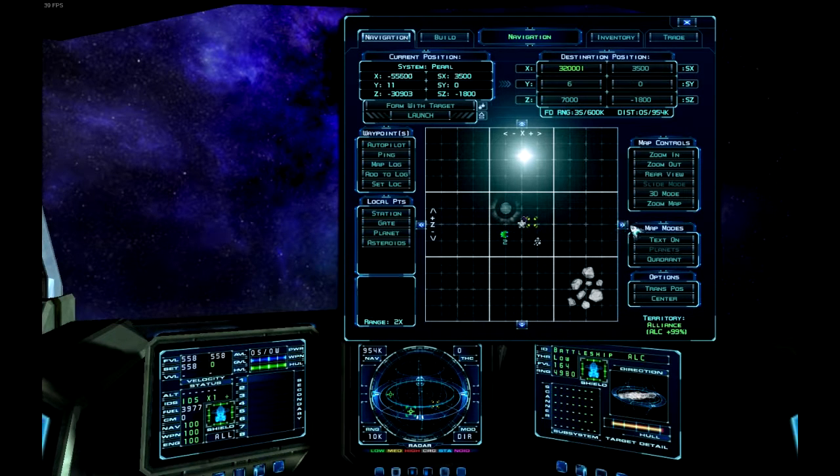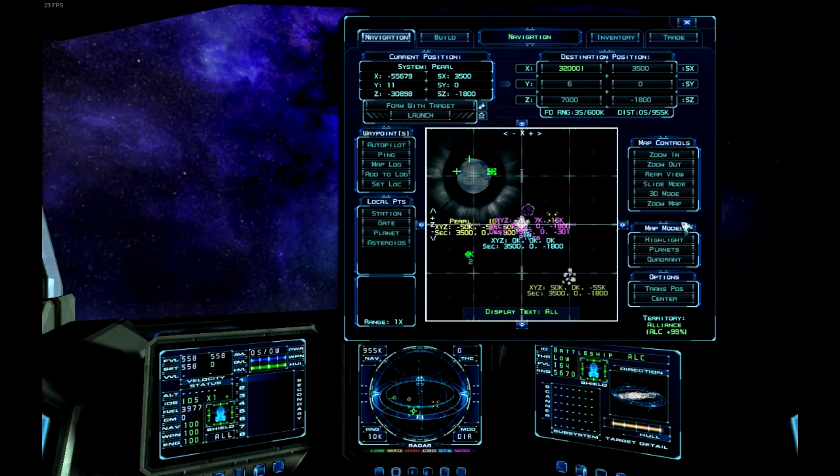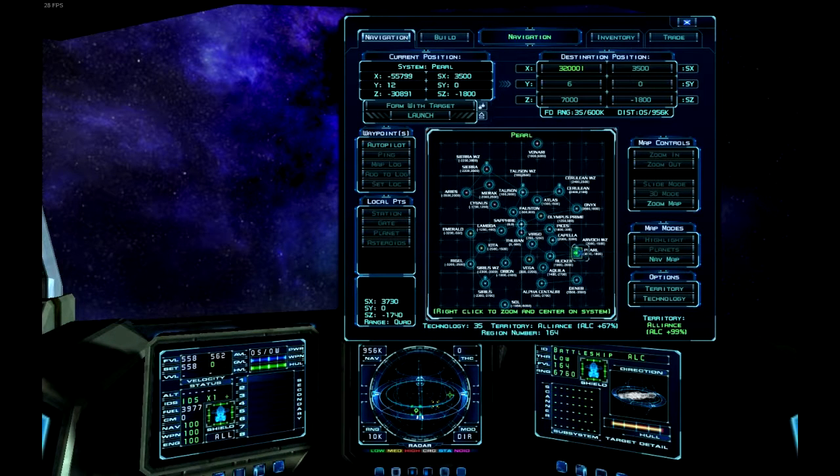Next we have the map modes. This allows you to turn on text for the exact specifications of where something is in the sector and what sector it is — very handy. It lets you set exact destination coordinates so you won't hit the thing you're trying to jump towards. You can single out things like planets, stations, gates, objects like asteroids, nebulas, or all of them. There's also a quick button for the quadrant map, and when you're there you can right-click to zoom in on a specific system.